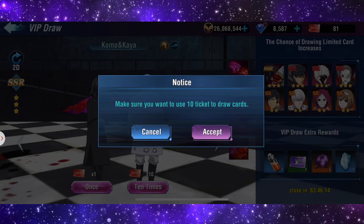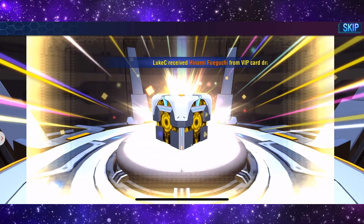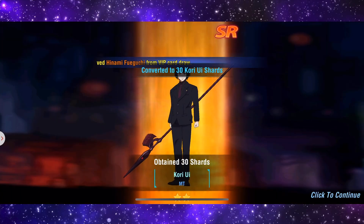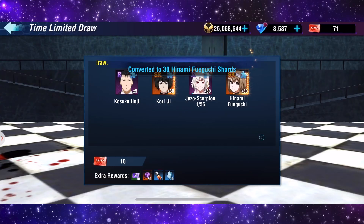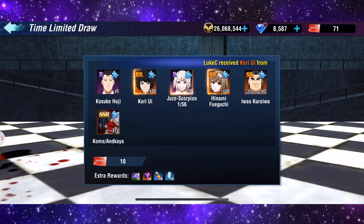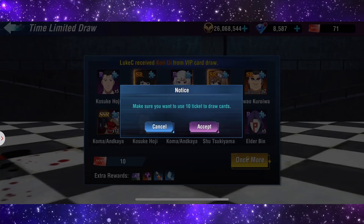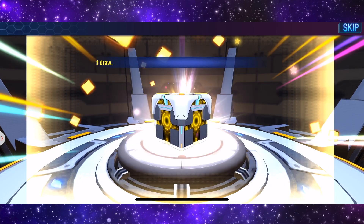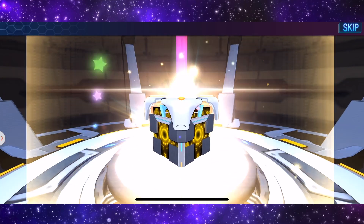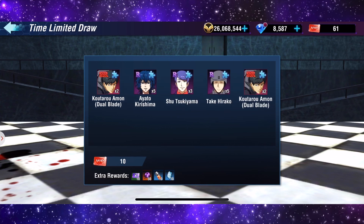We start off with Kori, we then get Juzo, Hinami, Shu Sukiyama. Let's go for the next 10. I'm not sure if there's a way to tell from the way the box opens or something, but we're getting shards but we're not getting the fully formed SSRs that we want.